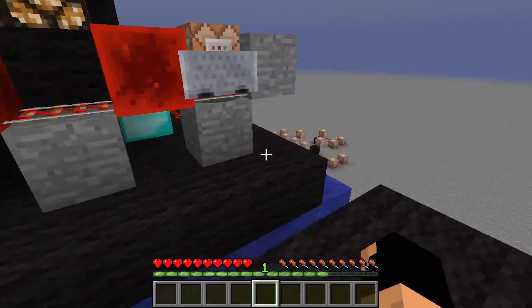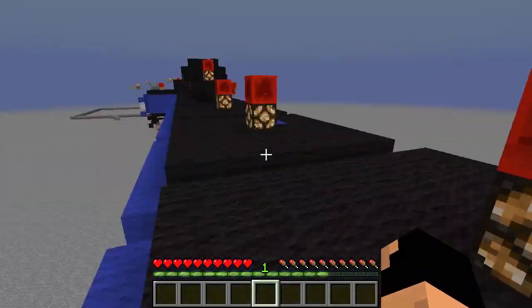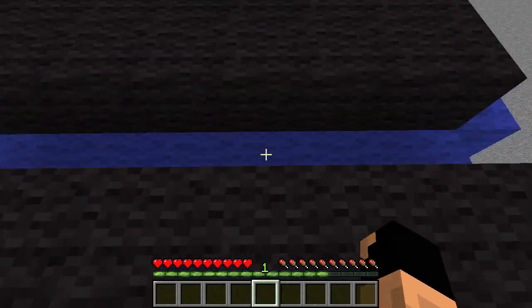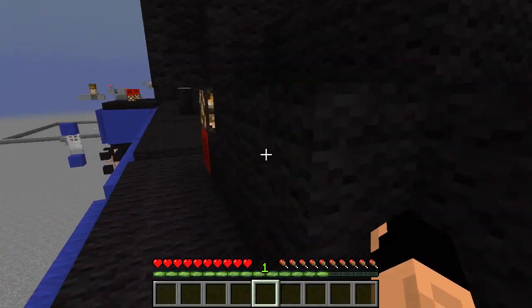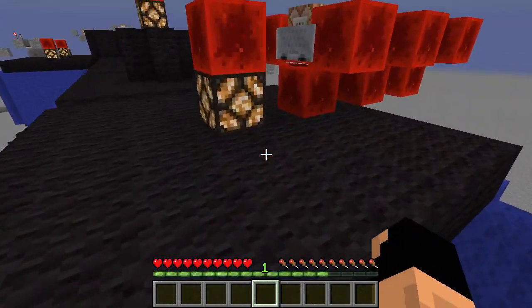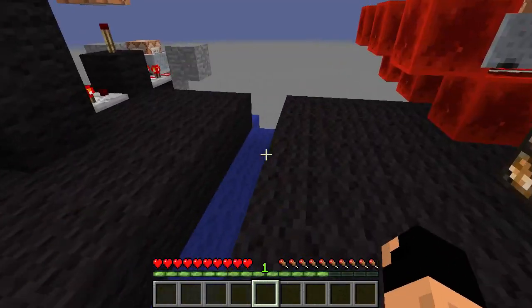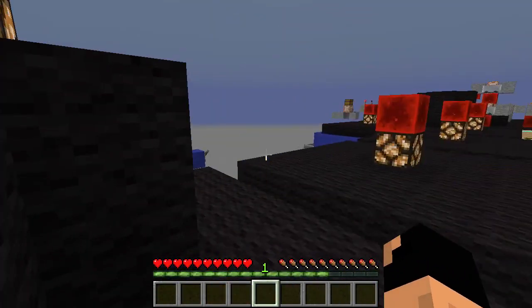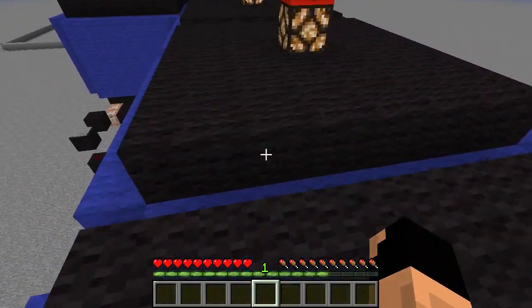We seem to be running into a lot of invisible walls out here - barriers. Remember we've got to keep our eye open for the golden pressure plate. It could be within here too. That's pretty cool looking - I don't know what it does but it's pretty cool. I can walk through here. Oh, that's the door that got duplicated earlier - it had the switch on there instead of not having one.